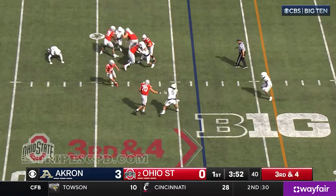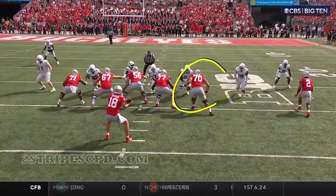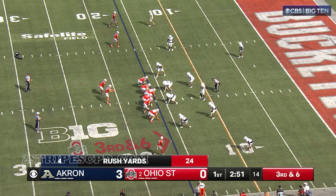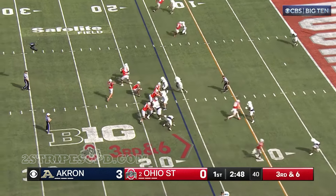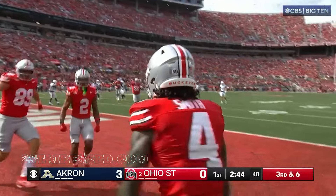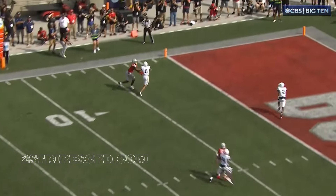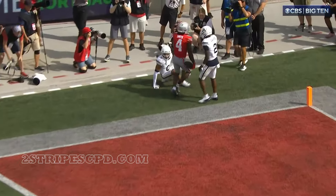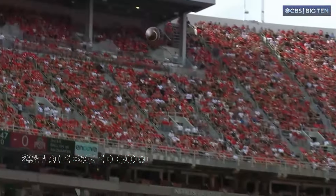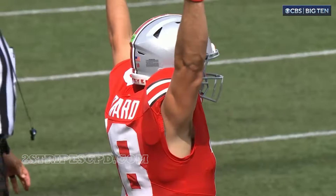Empty backfield — Howard sidesteps the first man, throws on the run, fires a strike. Jeremiah Smith matched up again against Nunley, an athletic player. Two players to the outside — third down at six, six-man rush. Will Howard to the corner, Smith got it — touchdown! His first, and the first of the season for Ohio State. Bump and run, they're bringing six, he knows he's got a great athlete man-to-man — almost a back shoulder throw. That's one of those where if he comes to the bench, pocket too late, ball's behind you. Will Howard, his first touchdown pass as a Buckeye, caps a 75-yard drive.